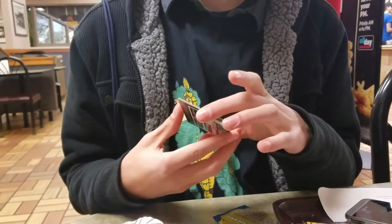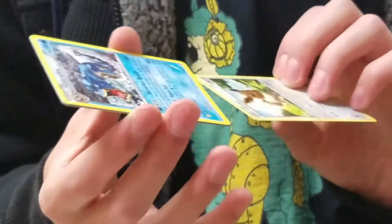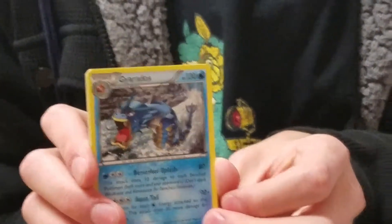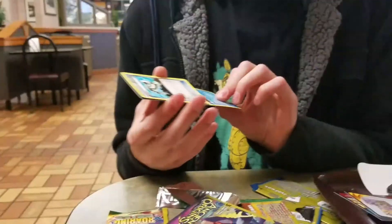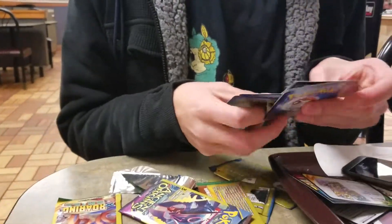On to the next pack — we have everyone's favorite cuddly Pokemon, Eevee. Oh, I love Eevee. A Gyarados! So you were kinda right, that is a good card. I knew there was a Gyarados in there, that's why I said Gyarados. We've got a good one and an Eco Arm. Because remember kids: reduce, reuse, and recycle. And of course another one of these garbage things.